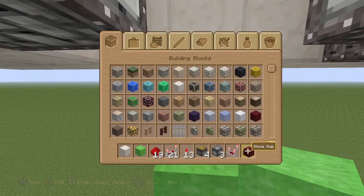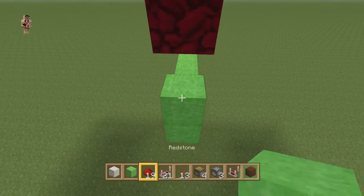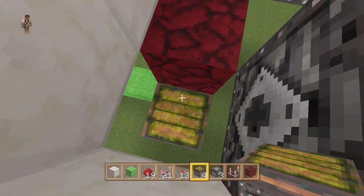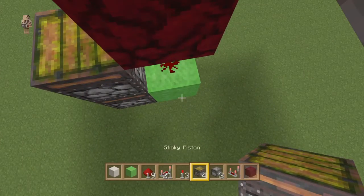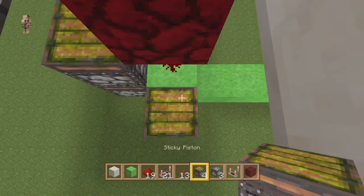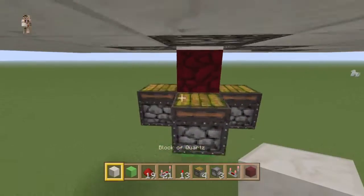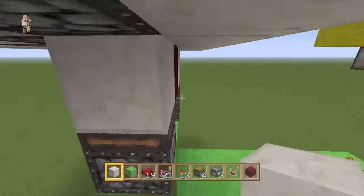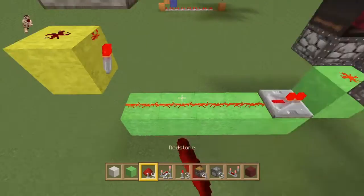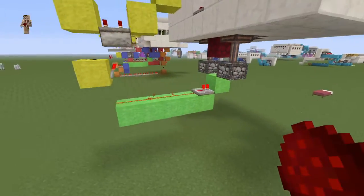We're going to come back down here and build this up. We need a piece of netherrack — that goes one below where the cauldron is. Break out that one, that's where our dust is going to go. The sticky pistons are going to latch onto here. Come along, break off these bottom ones because we don't need them, and place a block of choice on top of them. Finish connecting up our redstone — we want to repeat it on one tick delay going into that block with dust on it and connect it up with that dust.